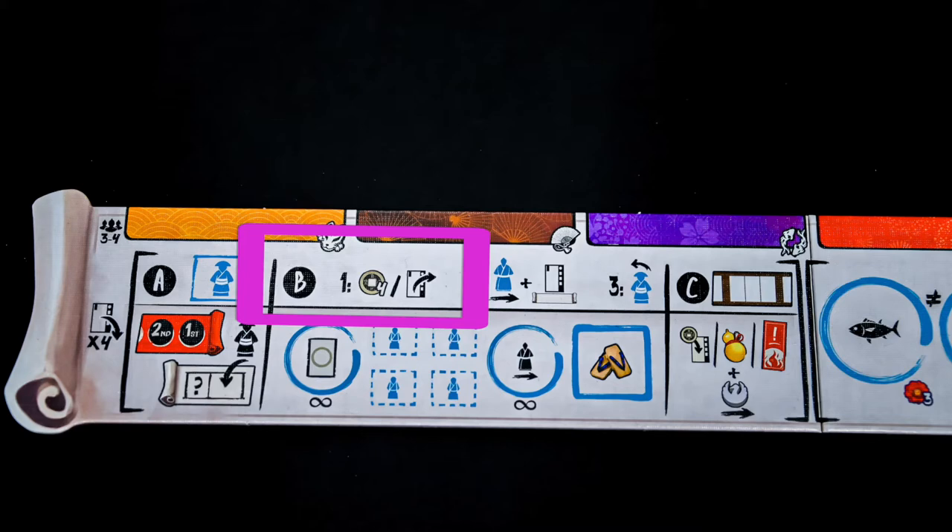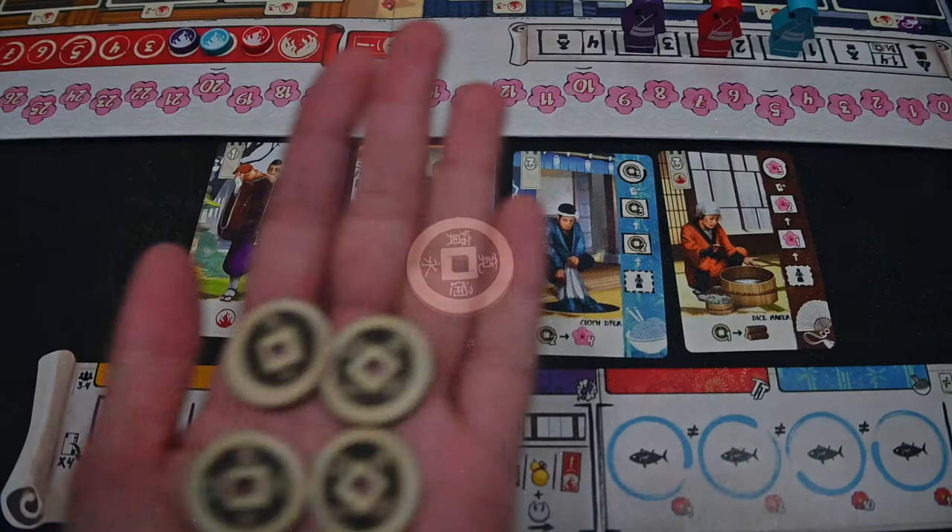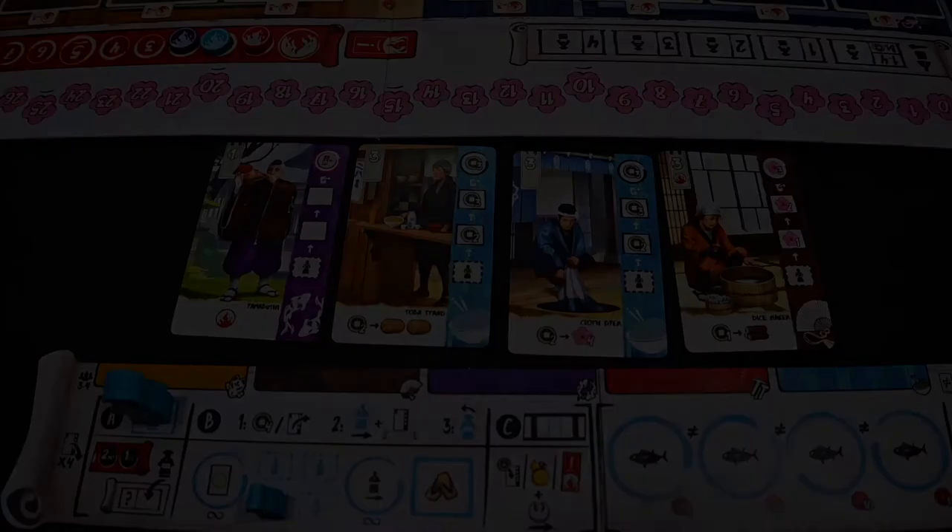You collect 1 coin as compensation. However, you cannot collect the 4 coins for income or hire a character that would be available if you had chosen another location.